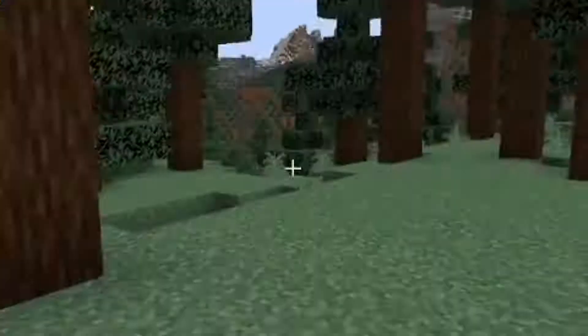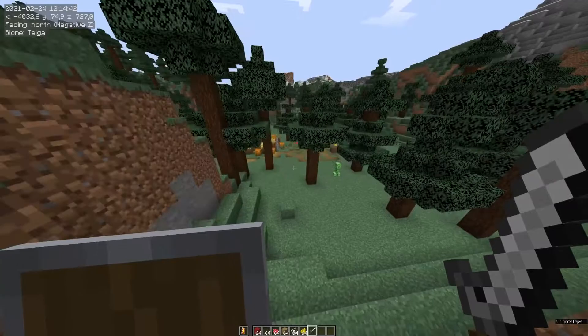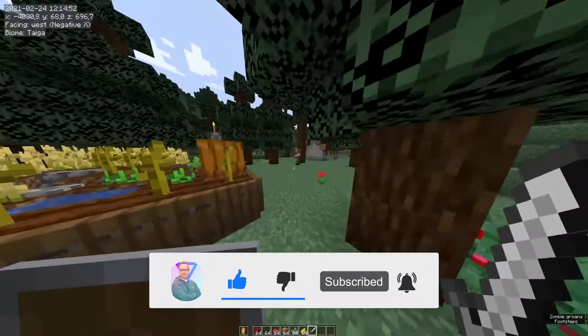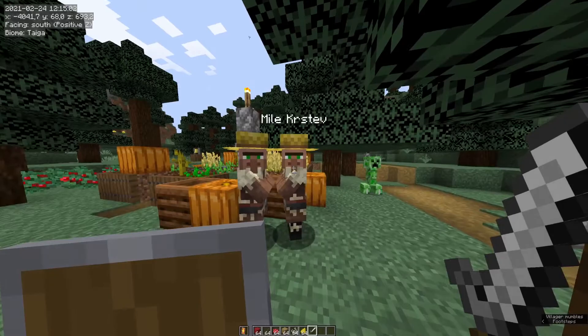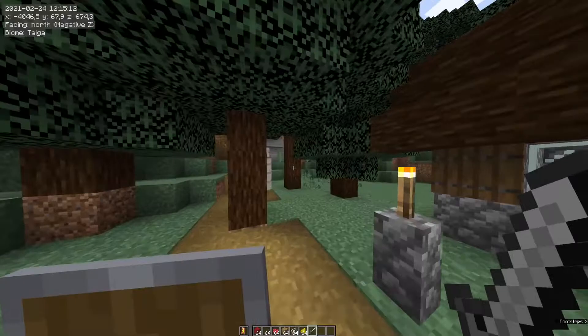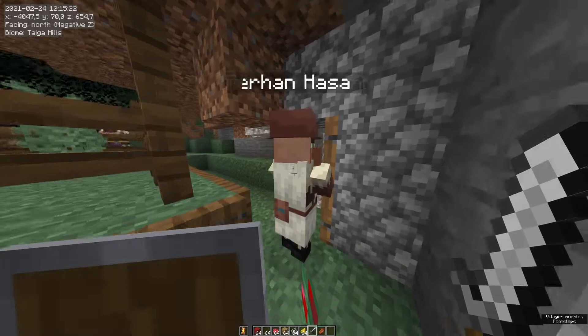I found a village here on my server. Let's find out who that village belongs to — can we find out who these villagers are? Let's talk to this farmer here. It's Ivan Trikovsky, and this other guy's name is Emil Krstev. That sounds kind of like a Balkan thing. What about you? Your name is Artem Polozani?